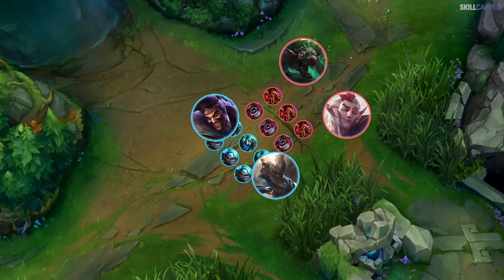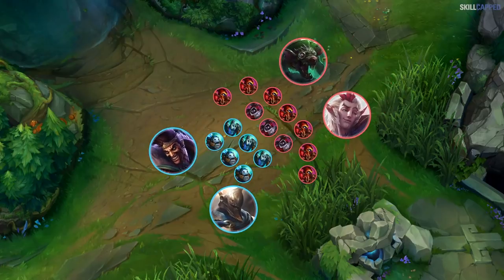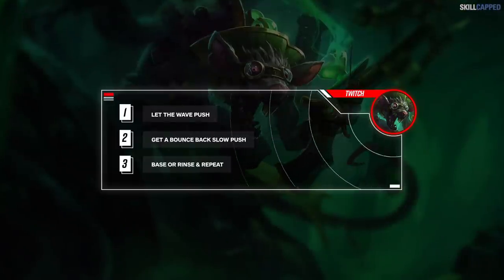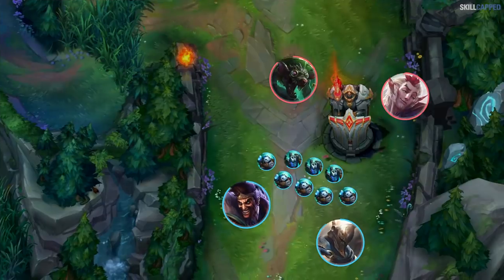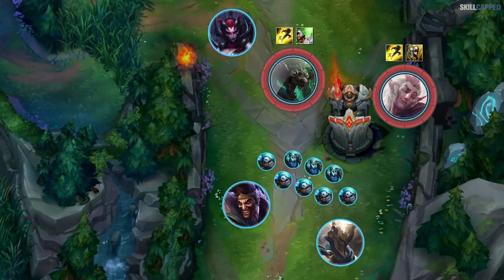That way the wave is either pushing towards you when you can back off and wait for it, or you have a big enough wave to where the enemy can't fight you. There is one clear weakness to this strategy though: if the enemy team crashes the wave and calls their jungler, you could lose a ton of farm and turret plates dying at a critical time. This is why it's so important to stay at full health and coordinate double defensive summoner spells with your support. It's much more difficult to dive two full HP players.